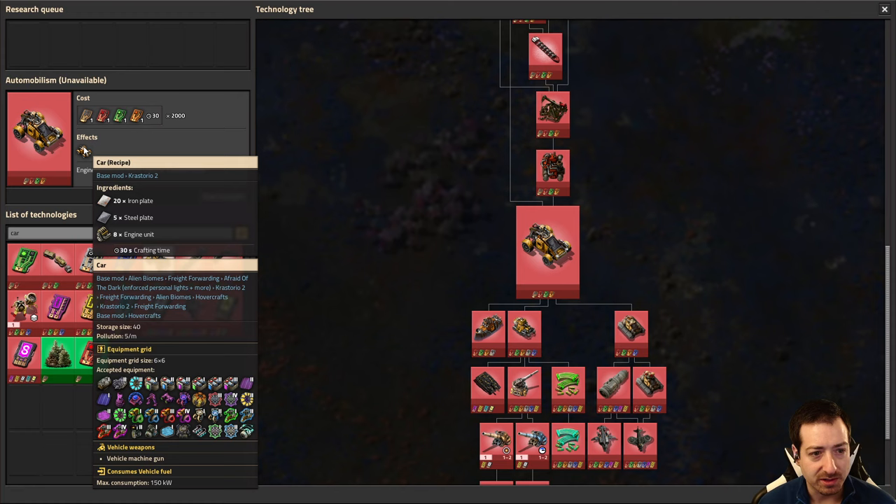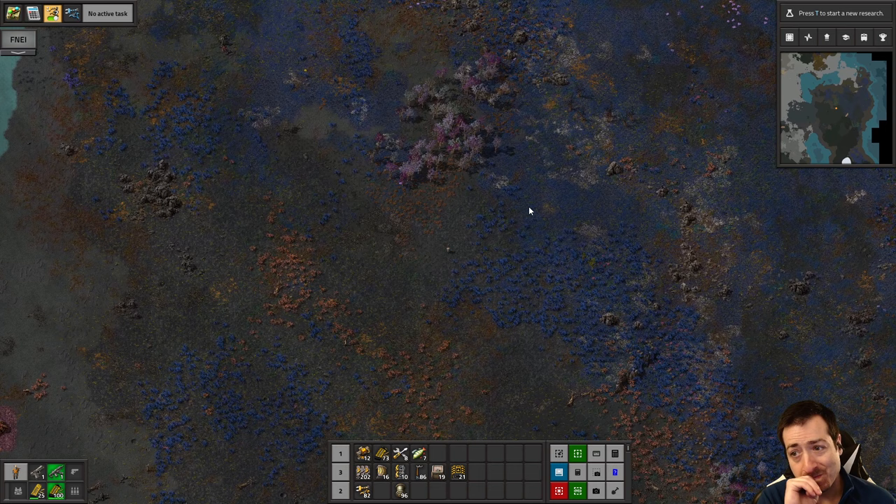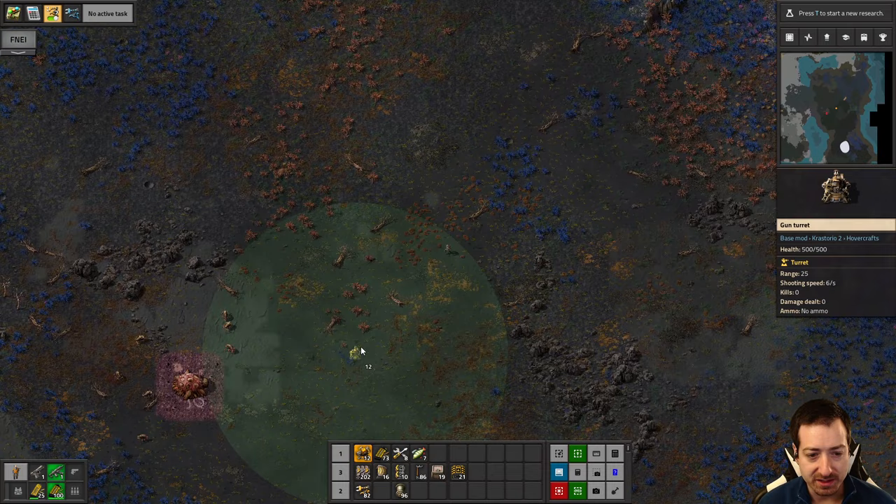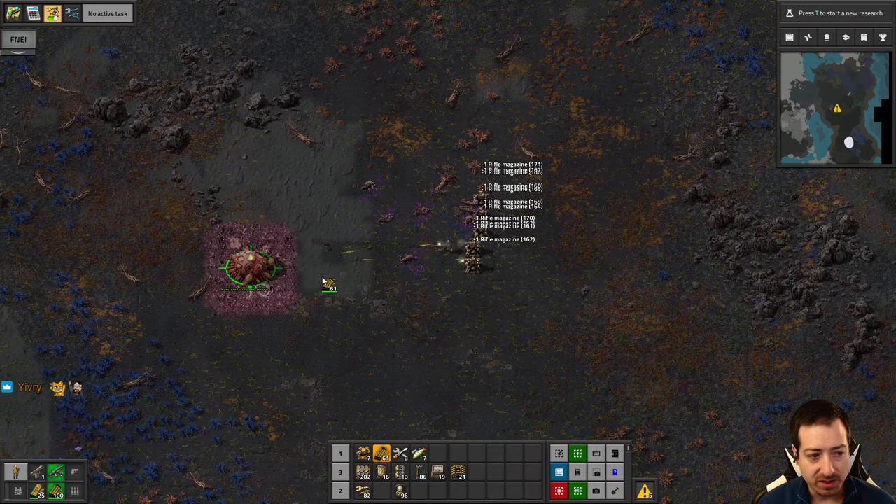When do I get a car? Not for a long time. Hoping maybe that would be sooner. Because biters could have expanded into the fog — like this one right here. So there might be some bases in places I've already explored, which is potentially bad.